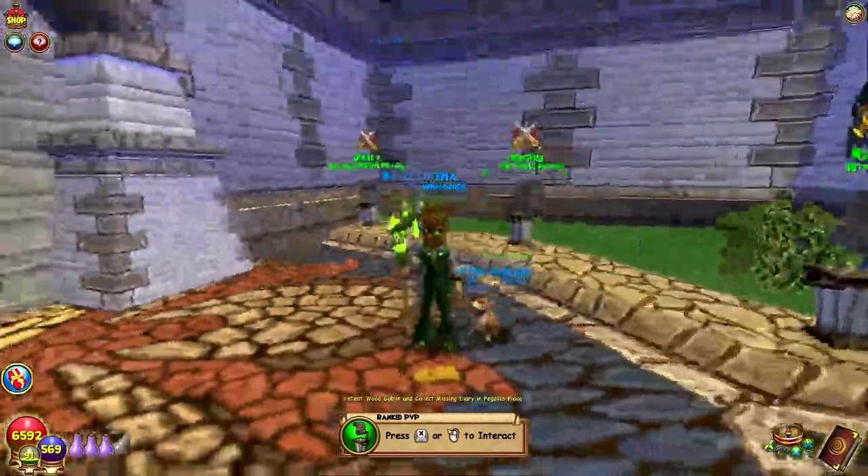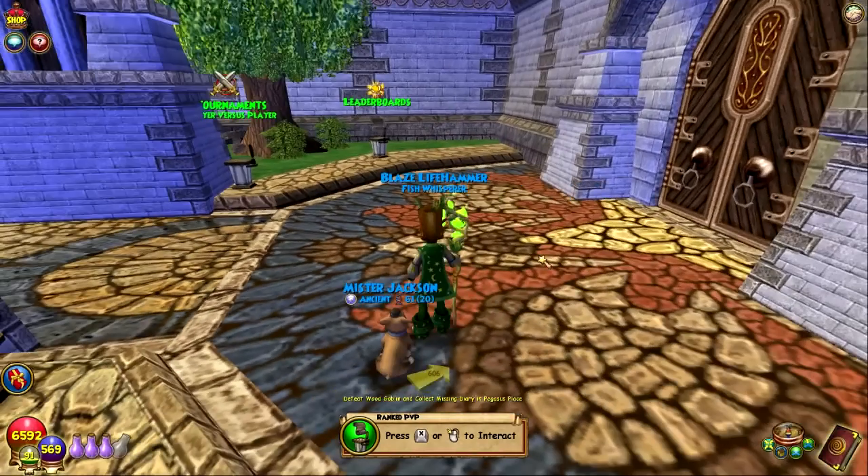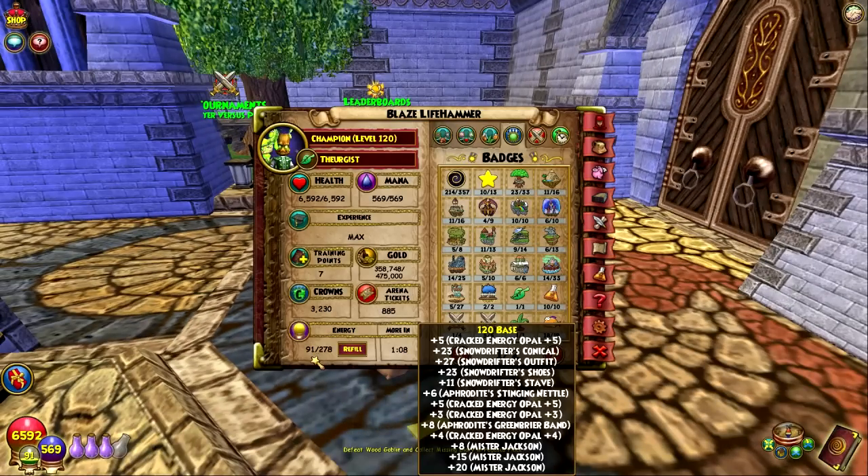I got a new corgi pet — Mr. Jackson is the name it was given. The max energy in the game has now been raised to 285.